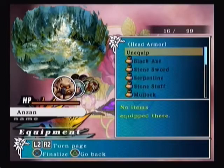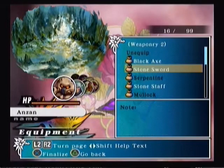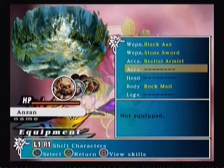Check out the equipment. Besides the rock mail, I think I will give him a sword. There we go. And an axe just in case. And that's it, I guess.